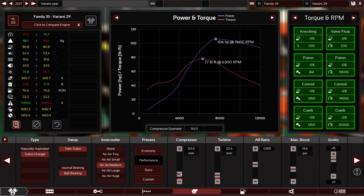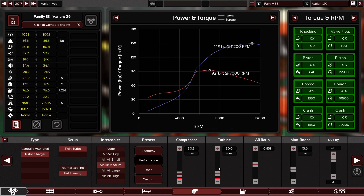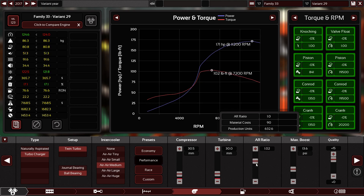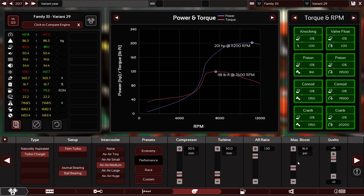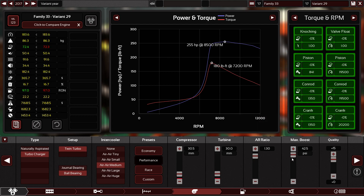The turbo itself is an easy job, not really that difficult. This is the max size for the turbine, the AR ratio. Let's see the boost — boost it, boost it, boost it. Let's see how much boost we can give this puppy. Let's go to the max: max boost 43 and a half. That's a monstrosity, isn't it?